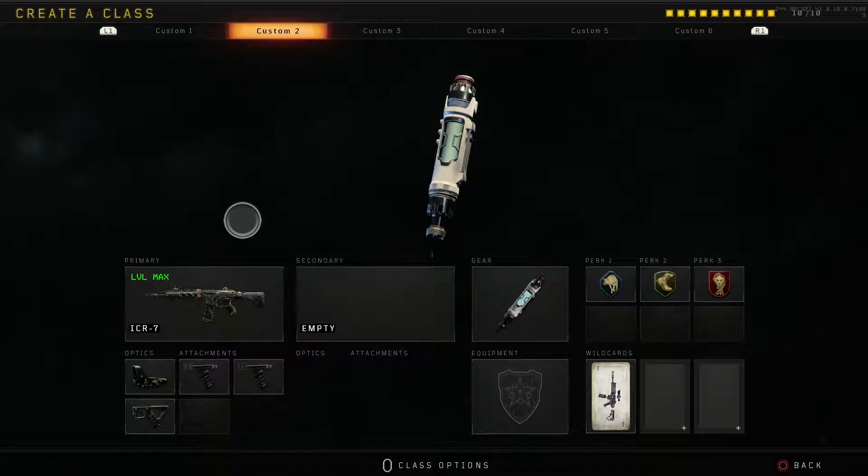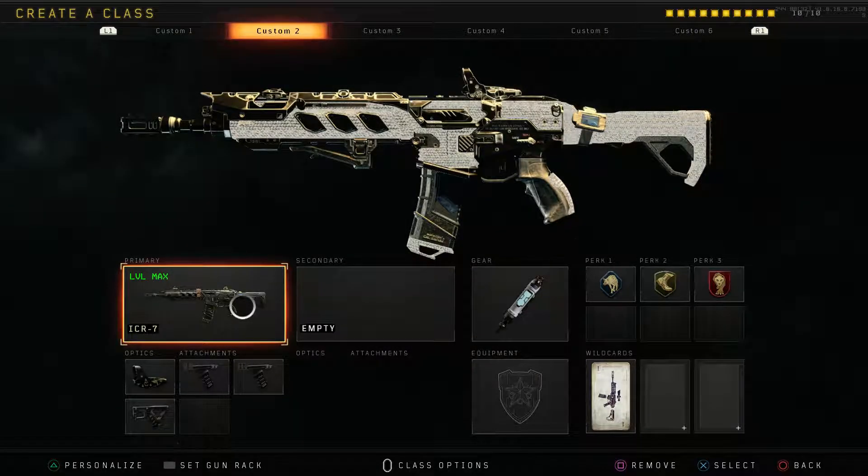What is going on, it's Aces here today with another video. Today we're going to be checking out one of the best classes in Black Ops 4 as of right now. I say 'as of right now' because stuff can get patched, nerfed, or buffed, but the ICR-7 has some of the best attachment choices for you to have an absolute god shot with this gun.